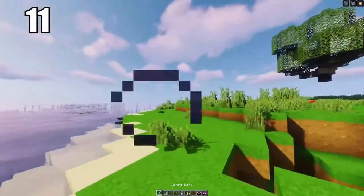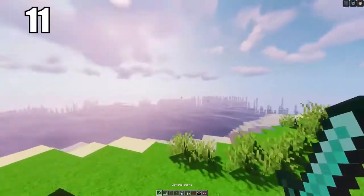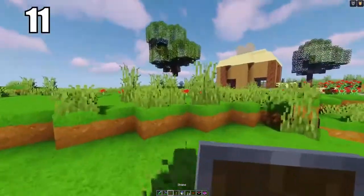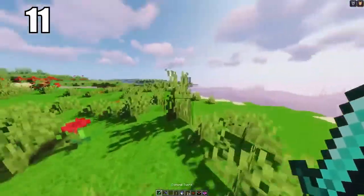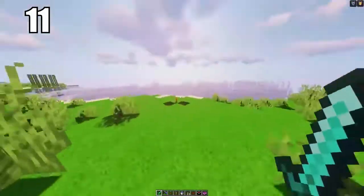Number 11 is keeping your hotbar organized. There's no single right way to do it — do whatever feels comfortable. For me, I like to keep my sword in slot one, my pickaxe or bow in slot two, my shield in slot three, torch in slot four, water bucket in slot five, food in slot six, and miscellaneous stuff after that. Organize it however you like, but make sure you can get to anything you need in a moment's notice.